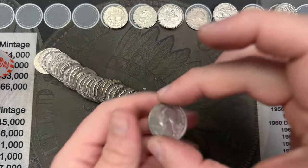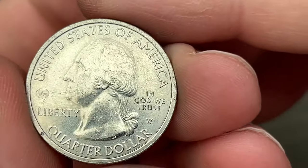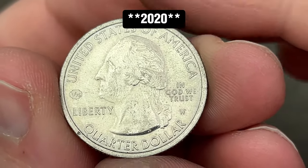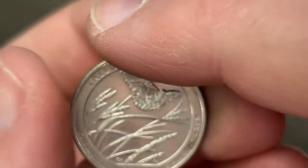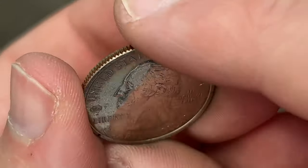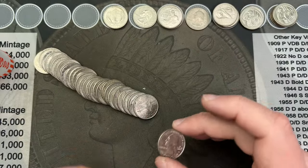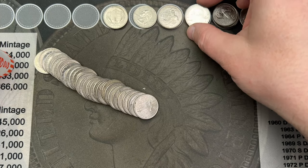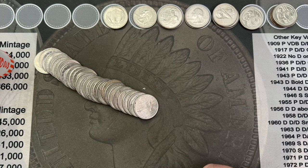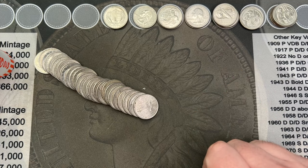Well, well, well — we got a W on roll 43. We got a 2022 West Point with the W mint mark. This is the Tall Grass Prairie. A little bit better shape than the other one, still a bit circulated, but that's going to happen as these coins are now four to five years old. Very cool find — awesome to find another W in here.